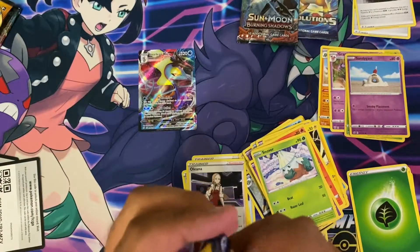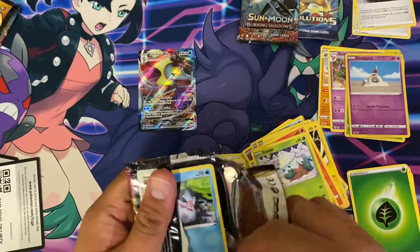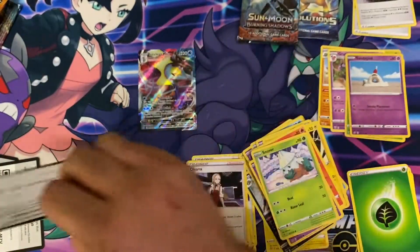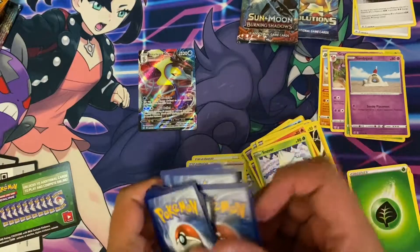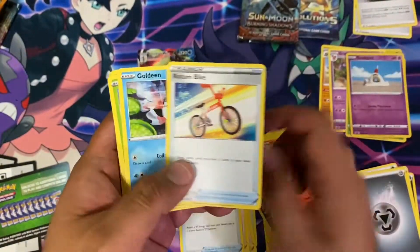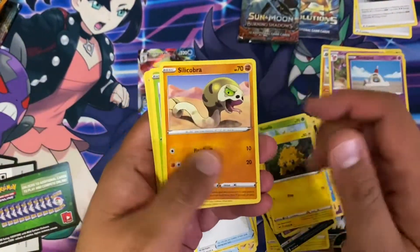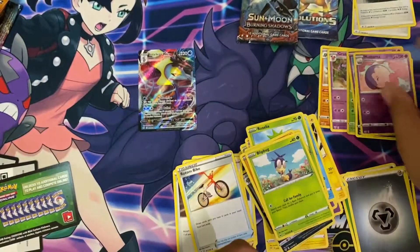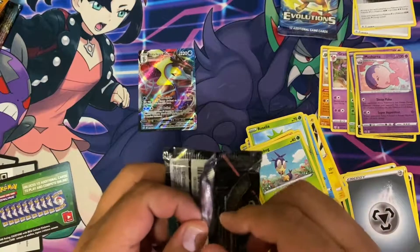Oh my god. If we can open it — it's not going down easy. Green pack. Oh man. There you go — nothing. All right, onto the Burning Shadows.